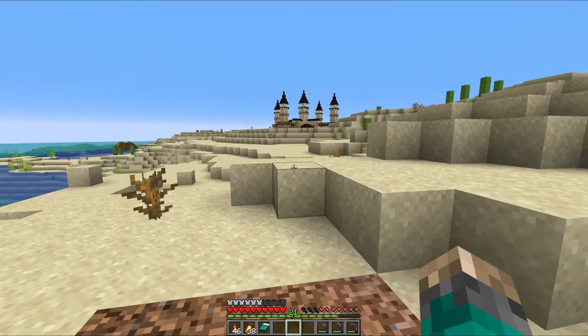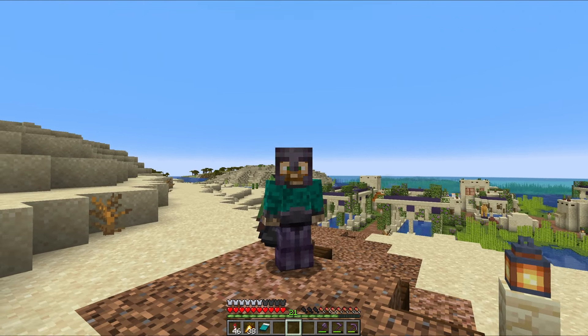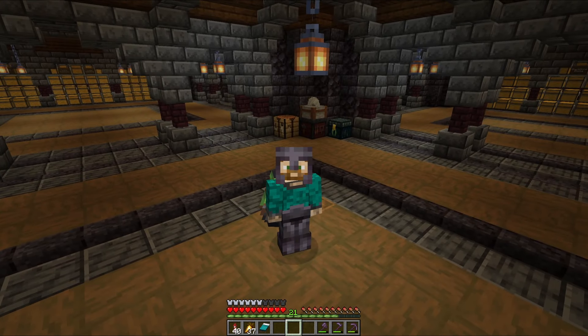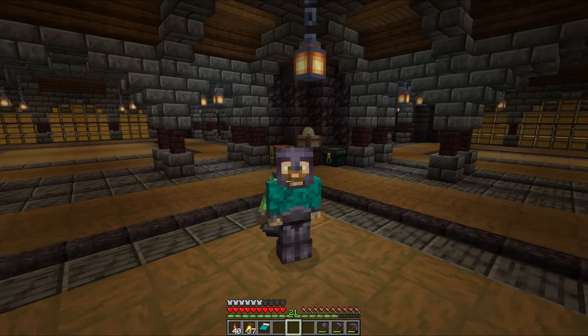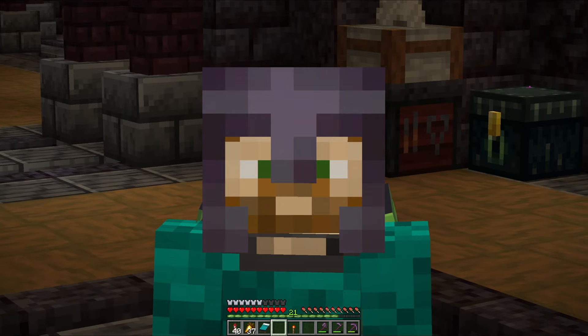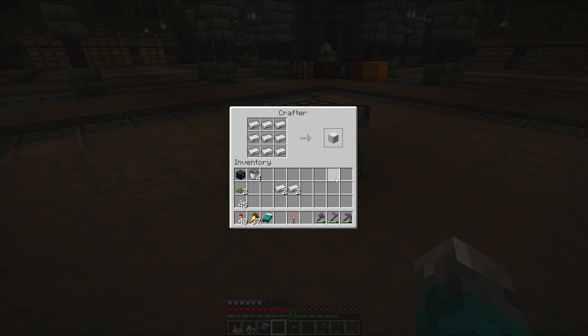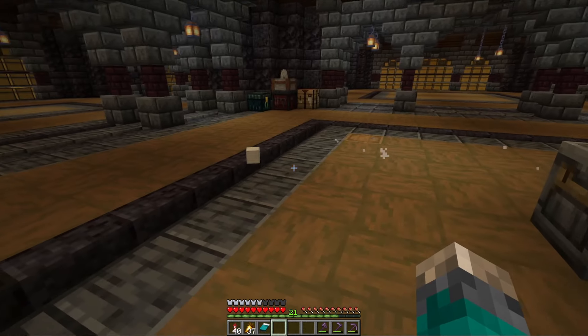Welcome back everyone to another episode of the Adventures of FoxFoil. Today we are starting off in the desert village that we did last time, and I really like how it turned out. The changes we made kept it looking a little bit different from the regular desert village without changing it so drastically. In the last episode I received a comment suggesting we should do more work in this area, and I've been busy working on a plan for a major project that we can do here, which should be ready for the next episode coming out in a couple of days.